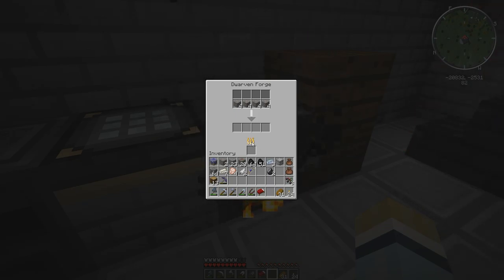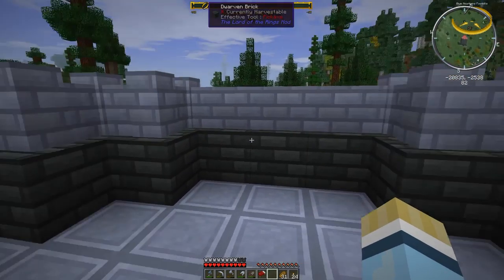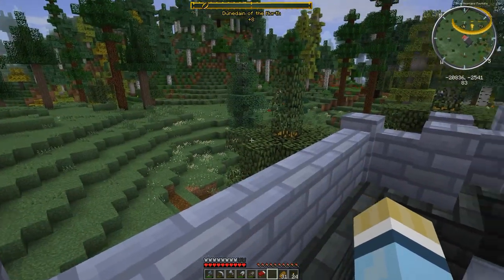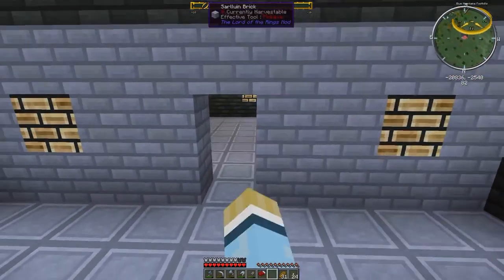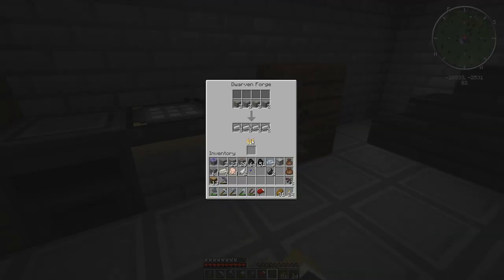I can show you that real quick. Let's make 16. So basically it's the same as the elven forge. It does the same number of operations, or it might do more because it's the dwarven forge — I'm not sure. But we'll get some dwarf steel ingots here in a second.